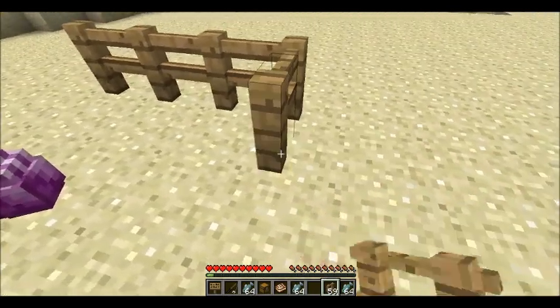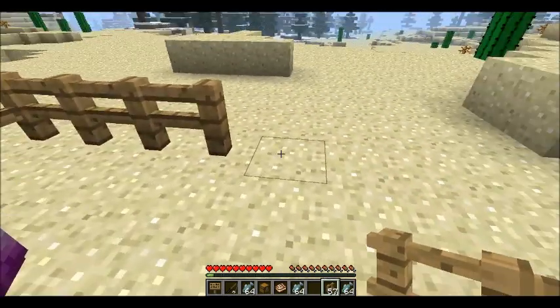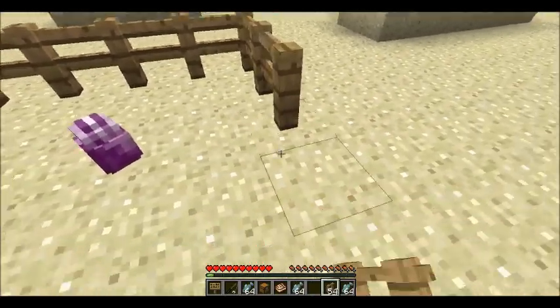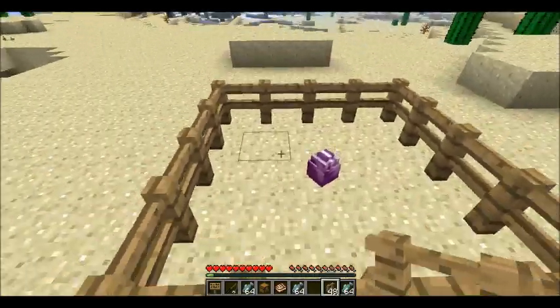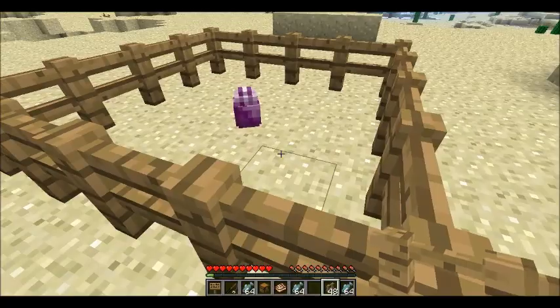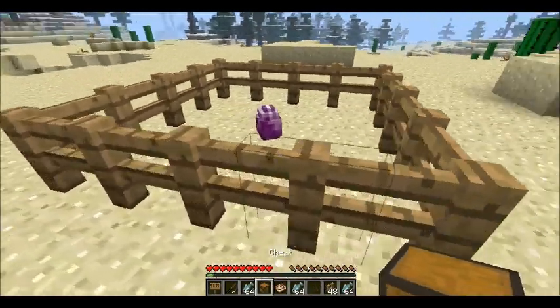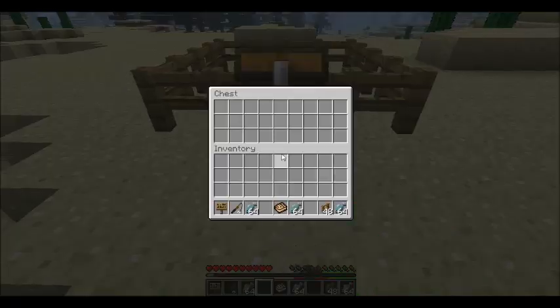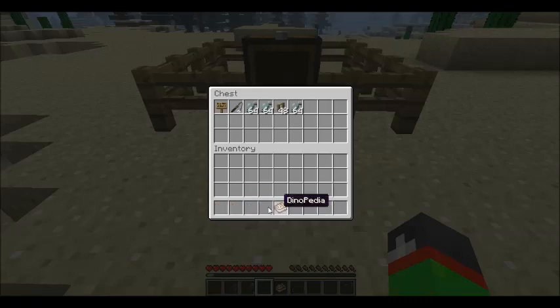Fence. Gonna fence this little guy in until I actually know what the heck's going on. I'm not in graded mode, I can't fly. And I got a chest too. Alright. Bam. Whip. A whip. We're gonna shove all this in here, except for this Dinopedia.